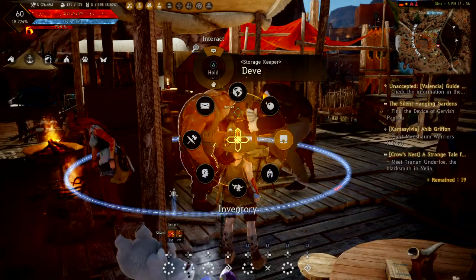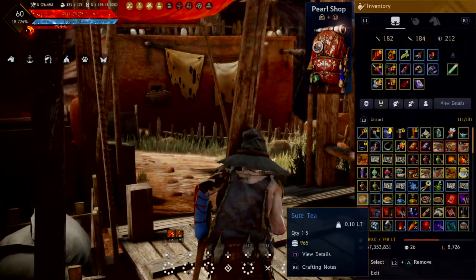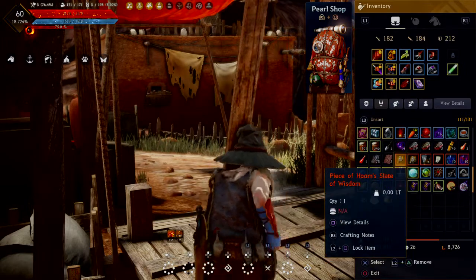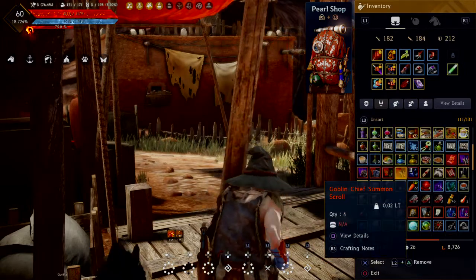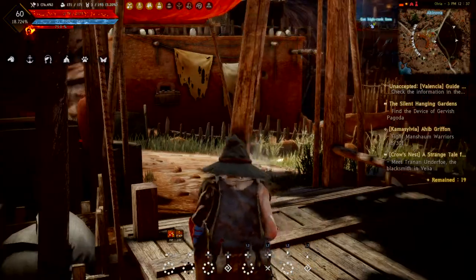So what you want to do is make sure you've got some gold bars in your inventory. In my case... how many gold bars do I got in my inventory? I don't have no gold bars in my inventory. Put it like that.